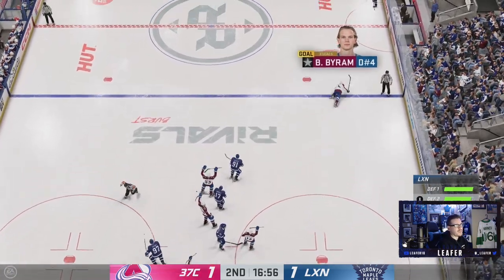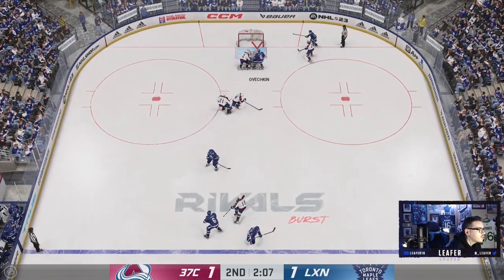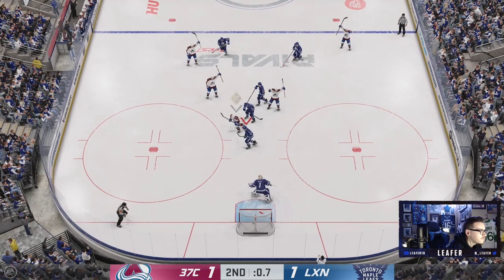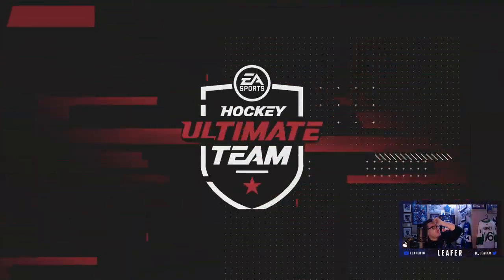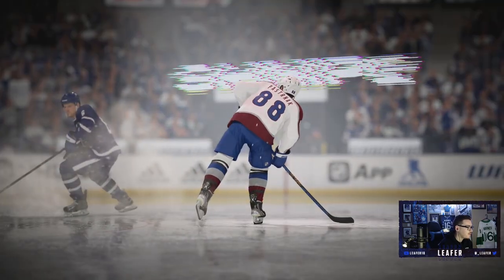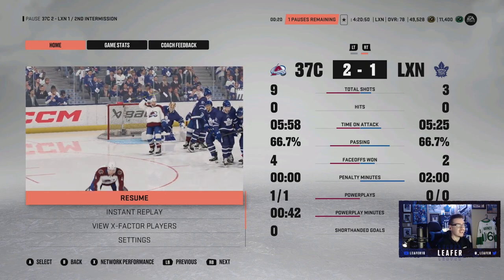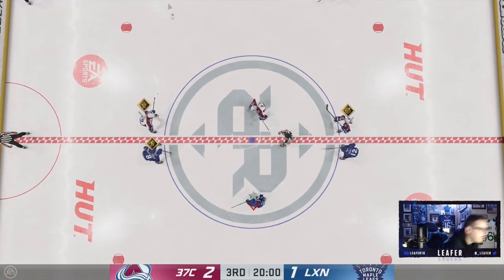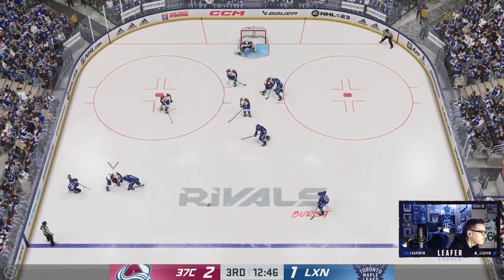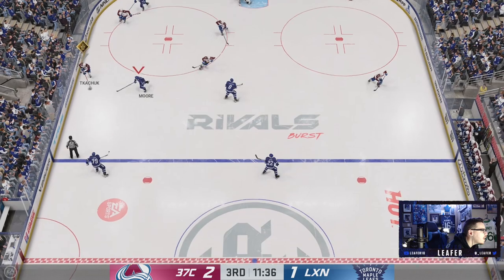Player switching is still atrocious. A bad penalty — it is what it is. What a shot — Cale Byron makes it one-to-one. It was due; we were getting outplayed. End of two and we brought it back with the time on attack, but we just need to shoot more. That late goal in the second period really hurt us. We need a big third period — hopefully X-factor Ovi can step up.